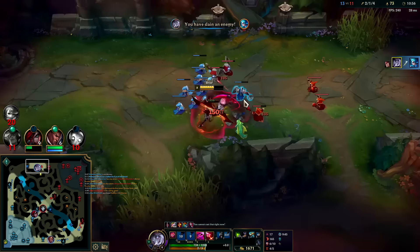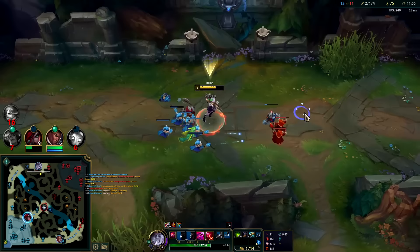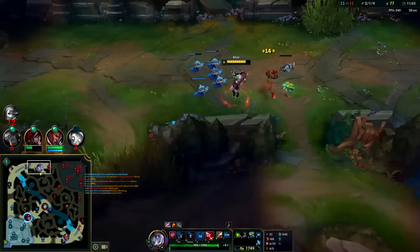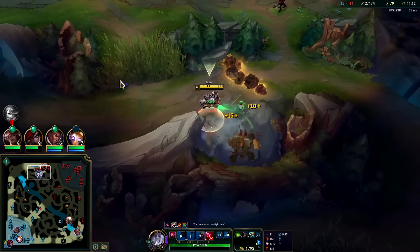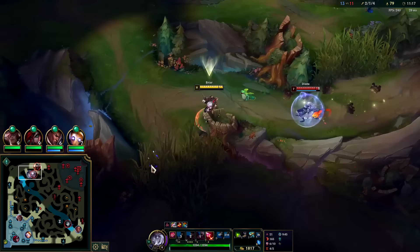We get her with W, Q, auto, W — we had to wait for our W to come back up. She's pretty tough. Let's heal up off our E. I'll take her Crux. We could have looked to use an R, but I didn't know if her little circle was up to block all projectiles. I need to get out of here — I had a feeling this was coming. Diana might be on her way. Okay, sure enough.